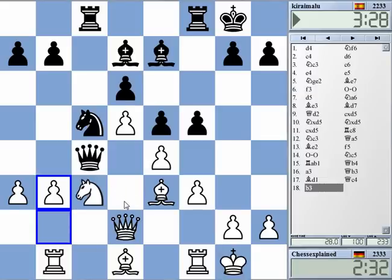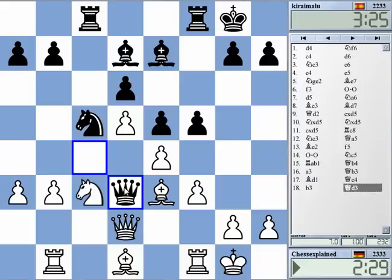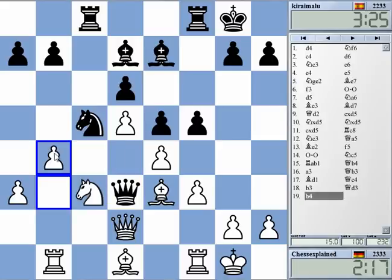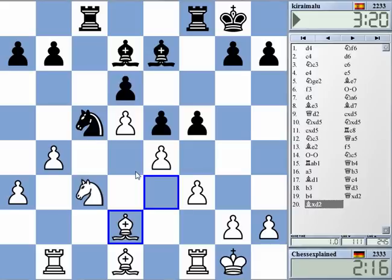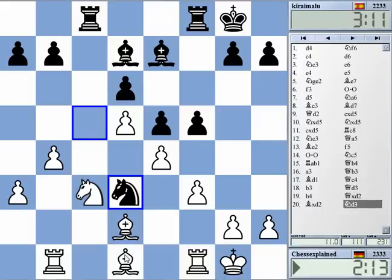Okay, queen d3 — maybe. Didn't really look at this move at all. It's not terrible for me. Maybe b4 — yeah, b4. Then he needs to exchange queens. And then this knight — where should the knight go? Knight d3, I have bishop c2. I want to take on f5 if possible.